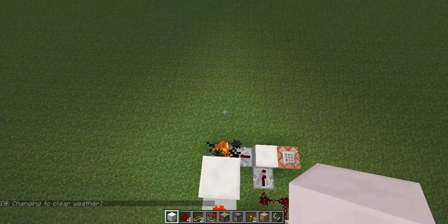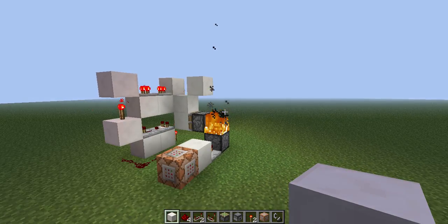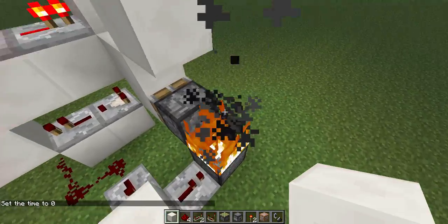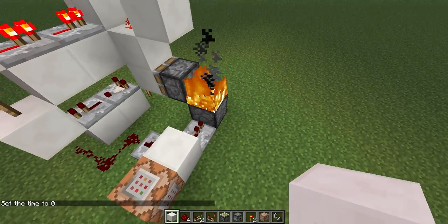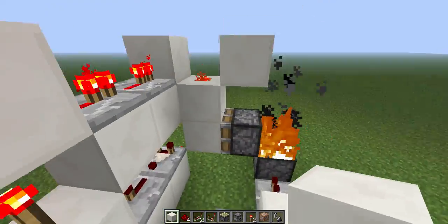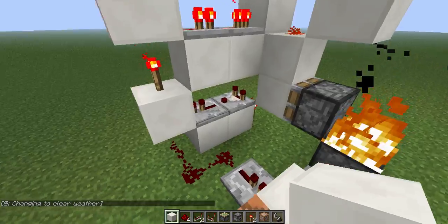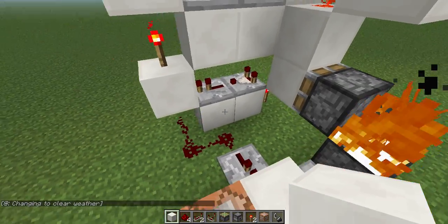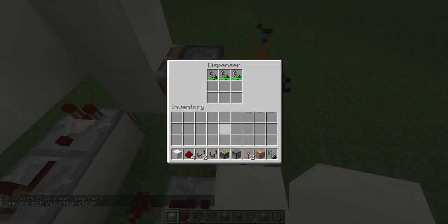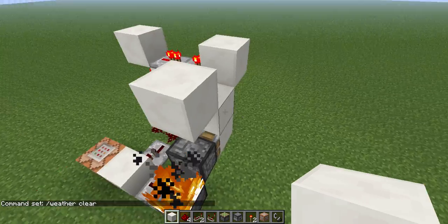Let me demonstrate how this works, and then I will show you guys how to build it. Pretty much how this works is, we can even change this to an ultimate redstone machine too, which would be better. But pretty much how this works is, whenever it rains, the fire is put out, and it sends off a block update, and this piston picks up the block update, powers this torch, and this comes over here, does slash weather clear, lights the fire back up, and it also comes up here and resets the BUD switch, which is pretty awesome.